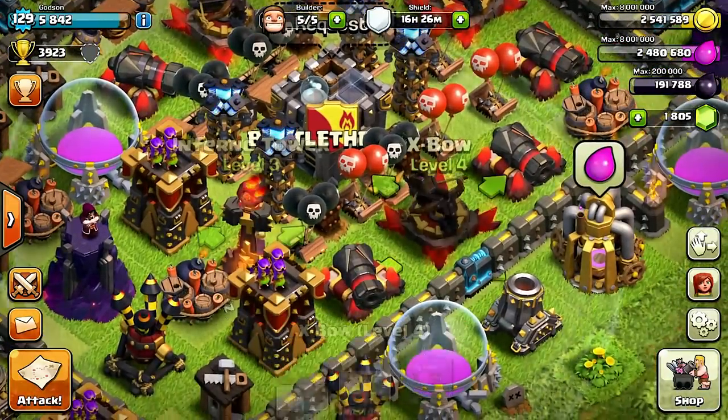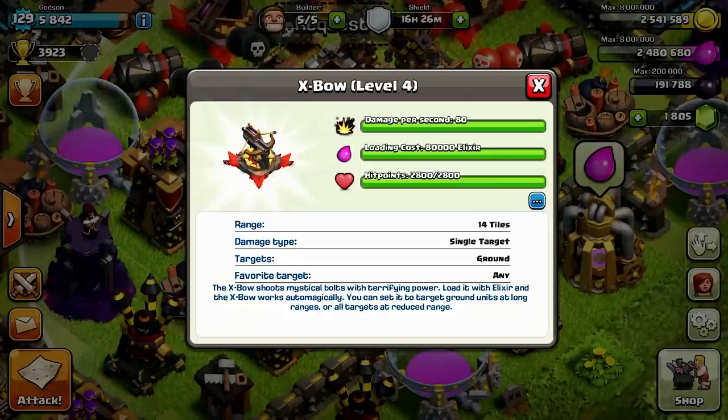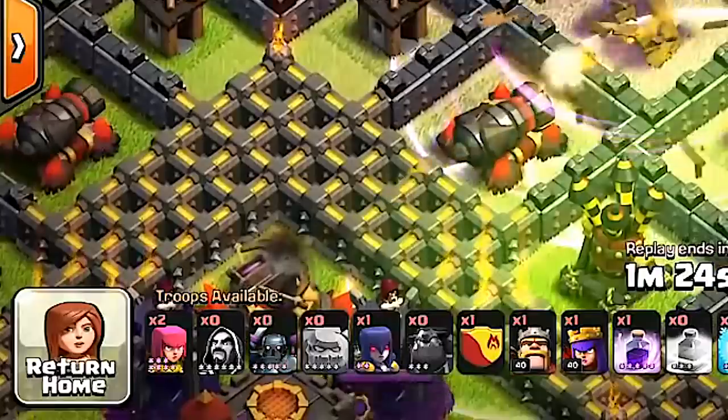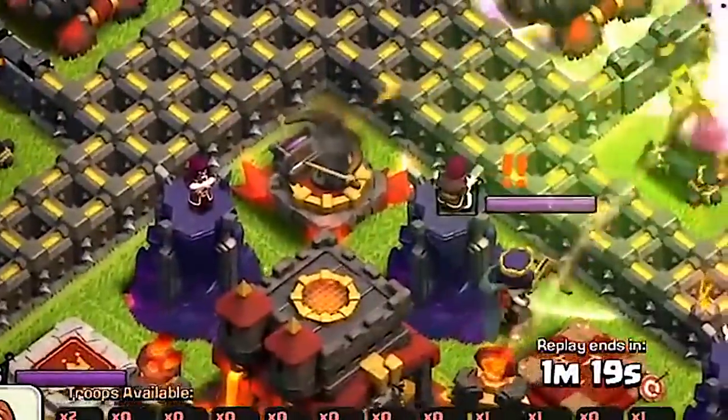Coming in at number two, it's the X-Bow. The X-Bow is unlocked at Town Hall 9, and at max level it costs 80,000 Elixir to fill up. It does 80 damage per second and has 2,800 hit points, making it the hardest weapon to take down on defense.